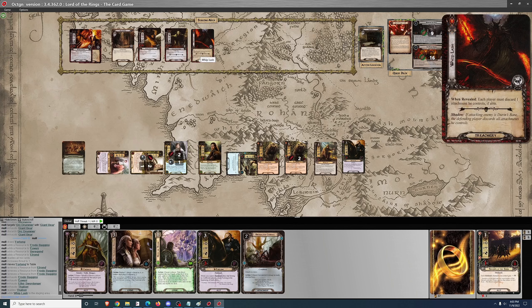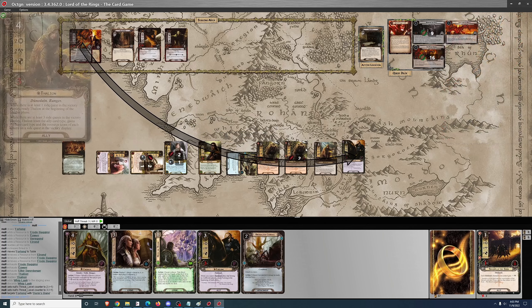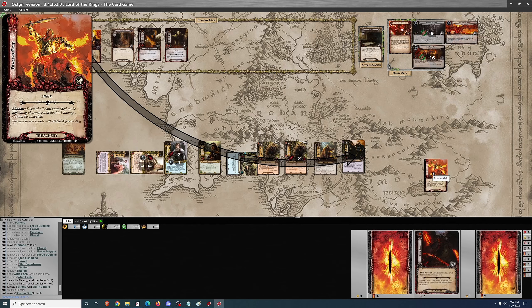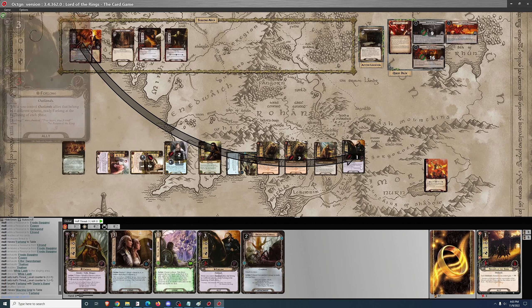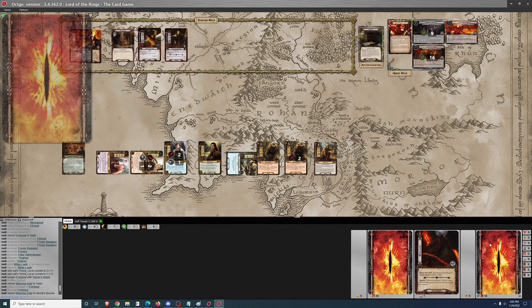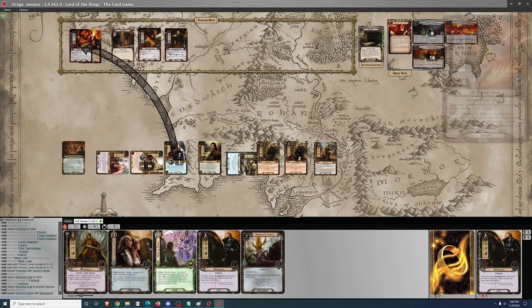The encounter card says each player must discard one attachment — I don't have any attachments, but I will take two threat. I'm questing for eight and facing ten. Now we're going to have the attack from Durin's Bane, which I'll put on Forlong. The shadow card is 'discard all cards attached — deal one damage,' no problem. It's going to kill him. Now it's my turn to do some damage — I can deal three, seven, eleven, thirteen, so that'll deal ten damage to Durin's Bane.